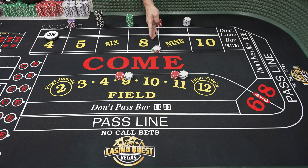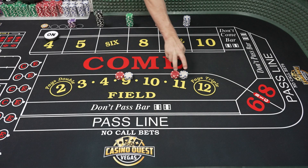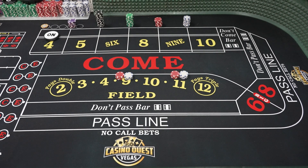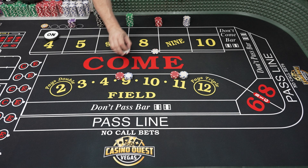You see how quickly this bet, when you're power pressing it, can move up and get to table limit. For our demonstration, we're going to pretend that each person has a $30 bankroll and they're going to contribute $6 to set up the bet — each contributing $6 to start on eight.